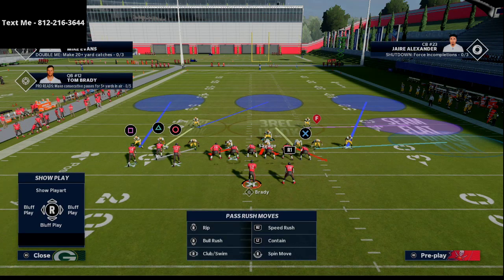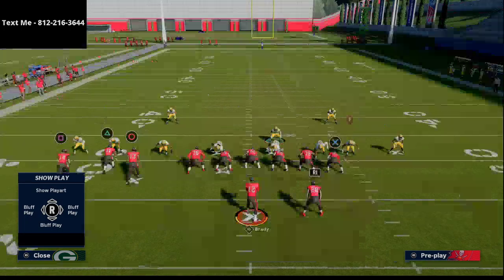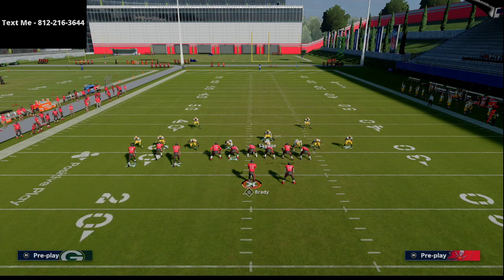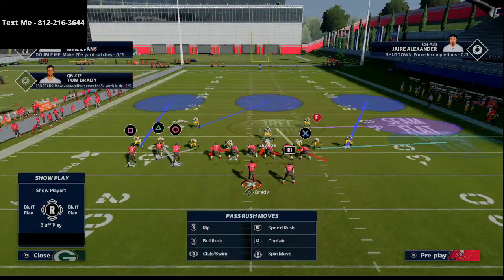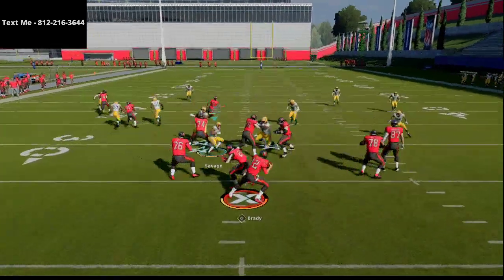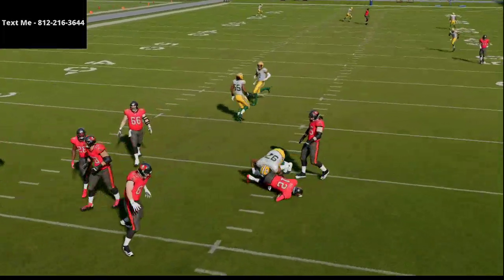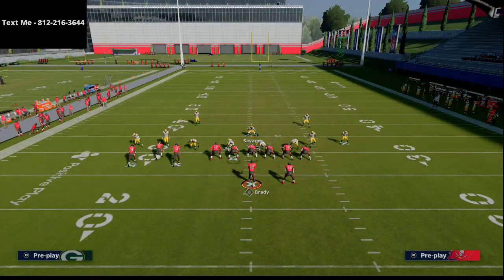We drop that left slot corner into a vertical hook. Now if you're worried about them running a simple flood concept to the opposite side, you can put your slot corner into a flat zone, or even man him up. This does a really good job against pretty much any type of flood concept on that side of the field. Everything is going to be covered. The only real thing they might have is that post route very late, and the way you take away the post route is by simply running a cover two.